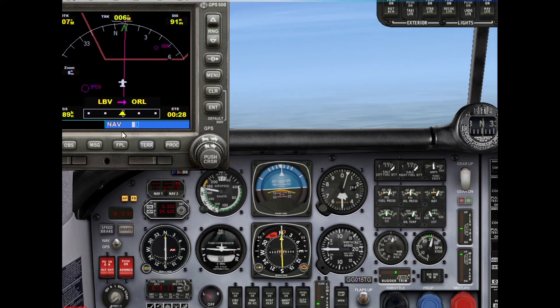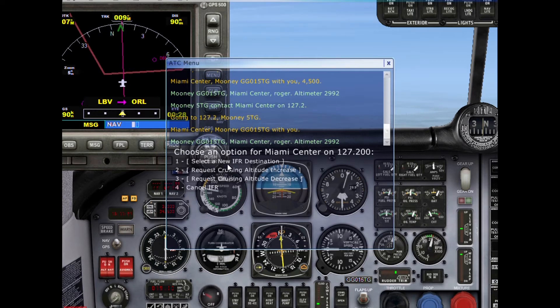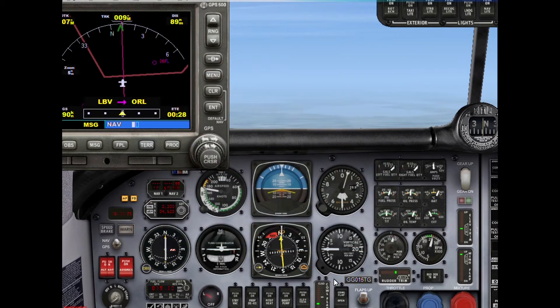There are also speed brakes in this plane, so we can slow down easier without having to use the parking brake on landing. I would radio other stations to make it more realistic, but it won't let you do that without canceling your IFR, so I can't go to other stations to request airspace. That's really pretty much all we can do — I'll see you at the next major event.